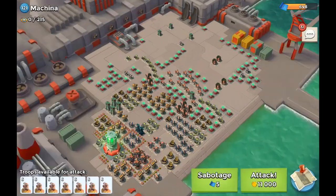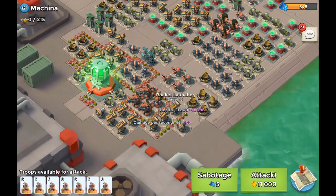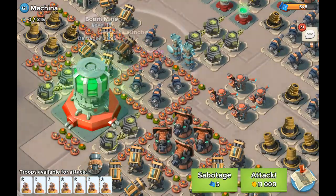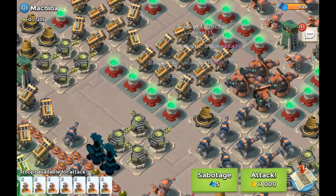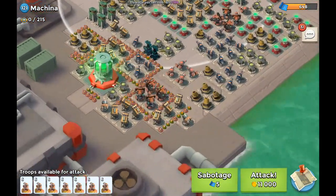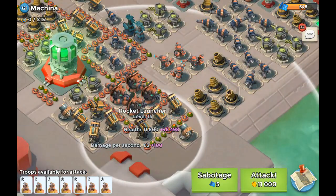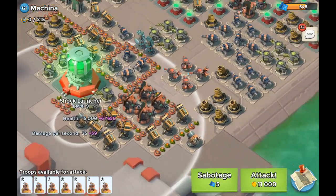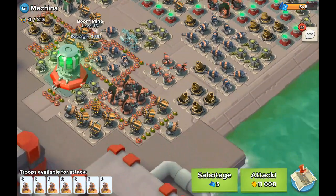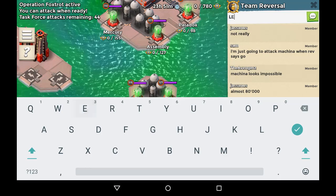Last but not least, Machina — a crazy base as always, located on the left back or front side. You can see all of these rocket launchers — there are so many I've never seen anything like that. You might want to try beating this one by taking out the rocket launchers first, then the shock launchers, and then make your way up to the base with Zookas or tanks. You will be fired upon, so take that into consideration. Let's give the signal — let's go!